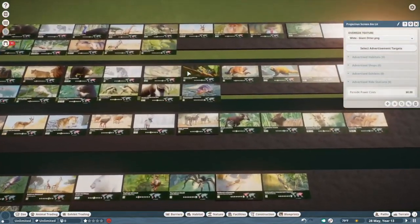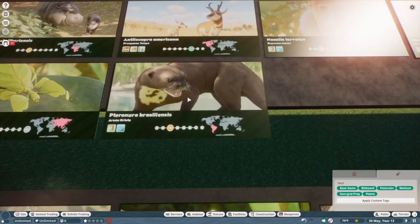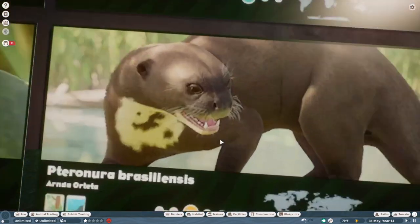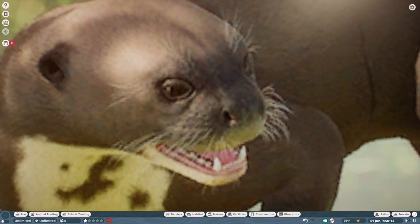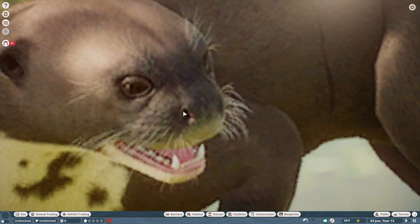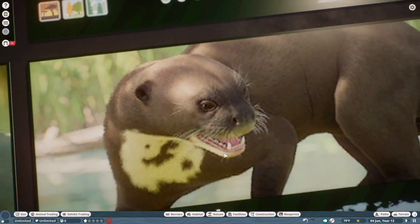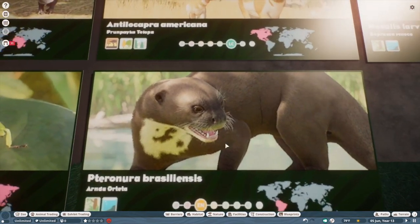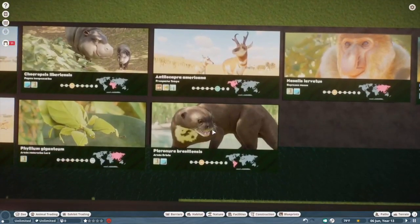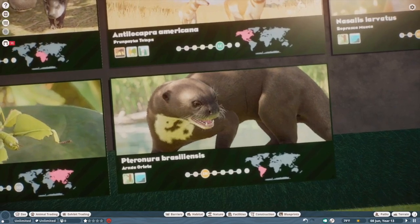Giant otter — that's another S tier. I love love love giant otters. They definitely nailed their like weird look — someone called them tiny Godzillas, and I totally get it. They have like these weird reptilian nostrils and like the short bulldog snout. Frontier definitely nailed it with these guys. It's nice to finally have an otter in the game. I would have preferred the North American River Otter just because it has a broader application, but whatever — it's still really good for what it is.